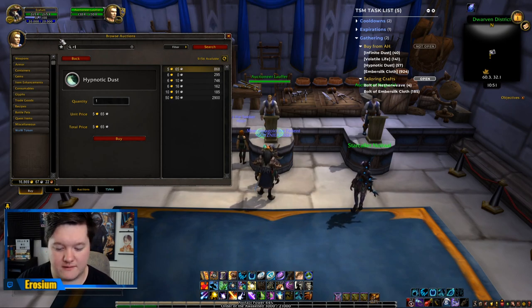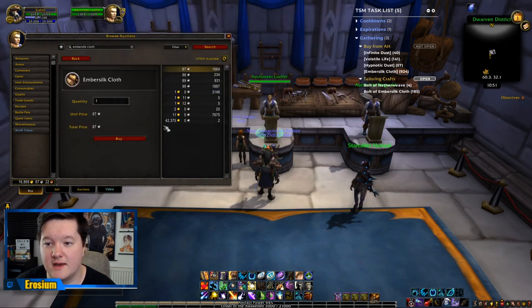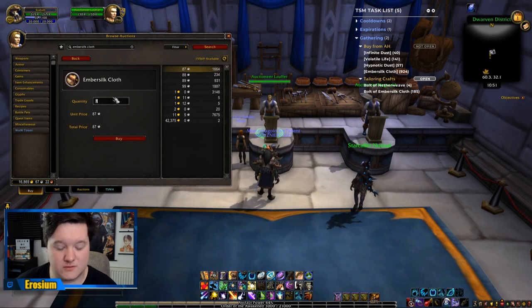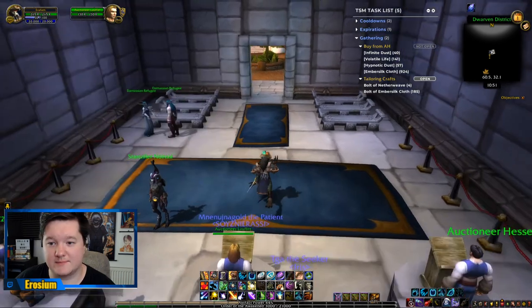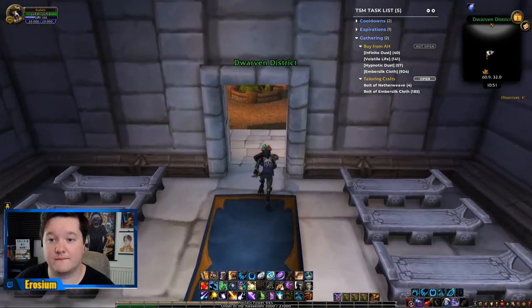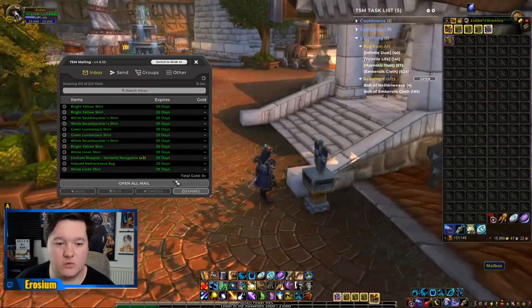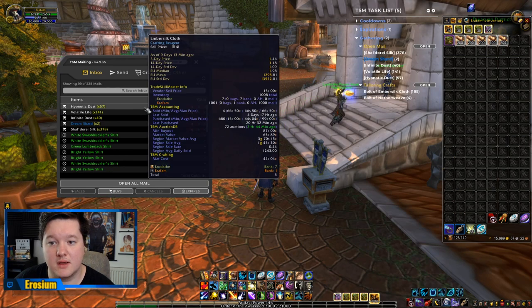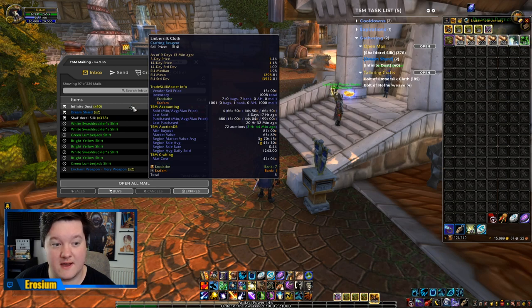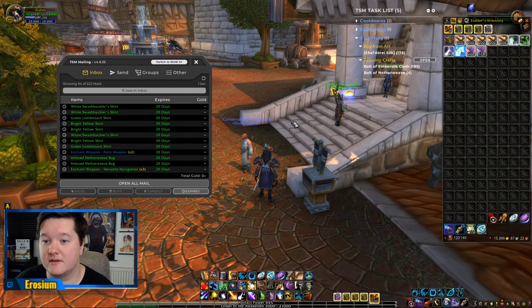Continuing with the shopping list: Hypnotic Dust, Ember Silk Cloth, Ember Silk — we need to buy quite a lot of this. Let's buy 1,000. That's 870 gold — bought, excellent. You'll notice some items still say 'buy from the auction house' — that's because you used the World of Warcraft UI rather than the TSM one, but as you clear them from the TSM shopping list you'll see everything updates accordingly.